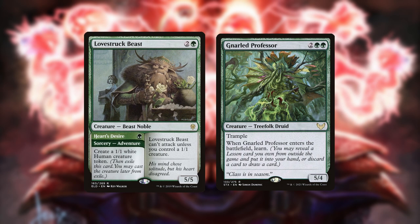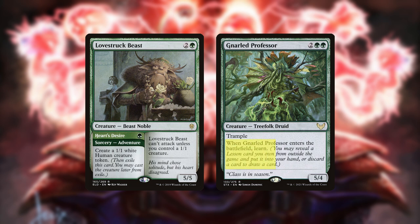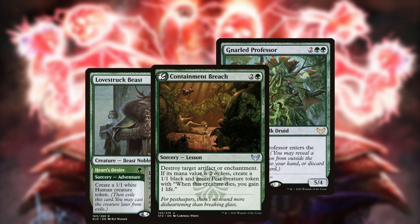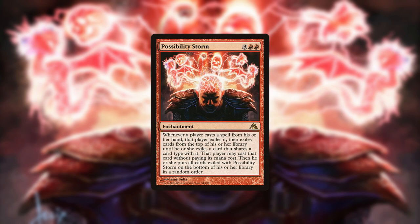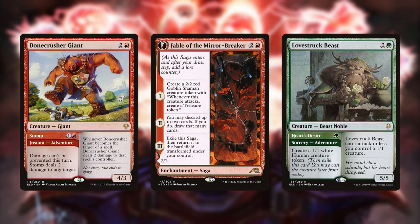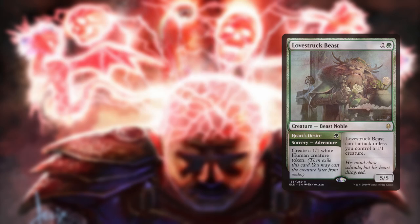Presently, the best options are Lovestruck Beast and Gnarled Professor, which can learn for Environmental Sciences or Containment Breach. The benefit of Gruul Possibility Storm as a hybrid combo midrange deck is that, if the combo fails or isn't resilient enough, the deck has a reasonable midrange plan, and vice versa — if the midrange plan is too weak or slow, it has a combo route.